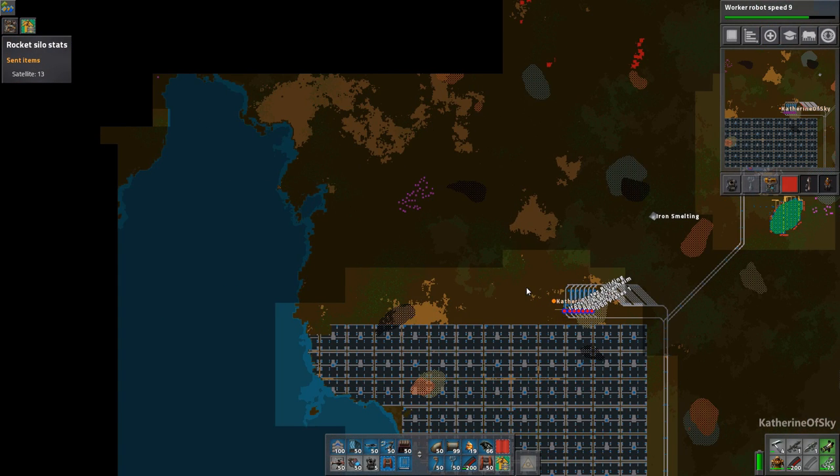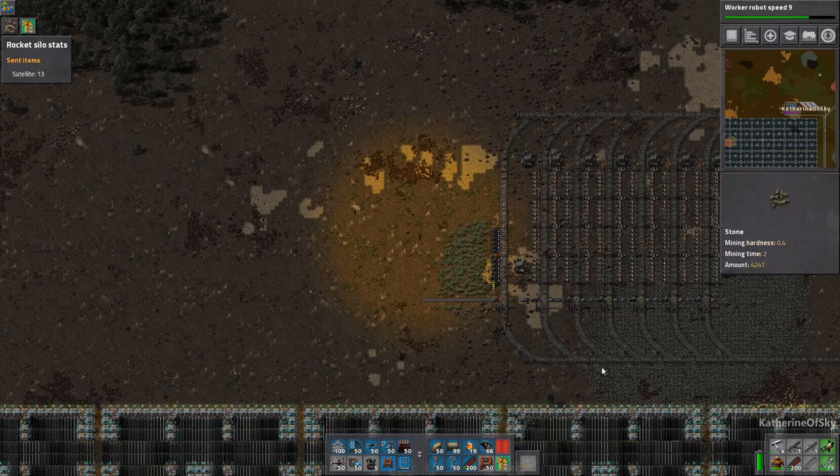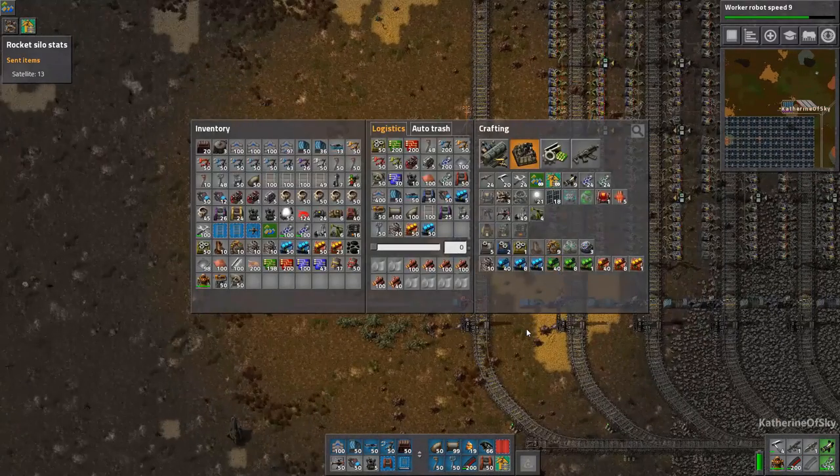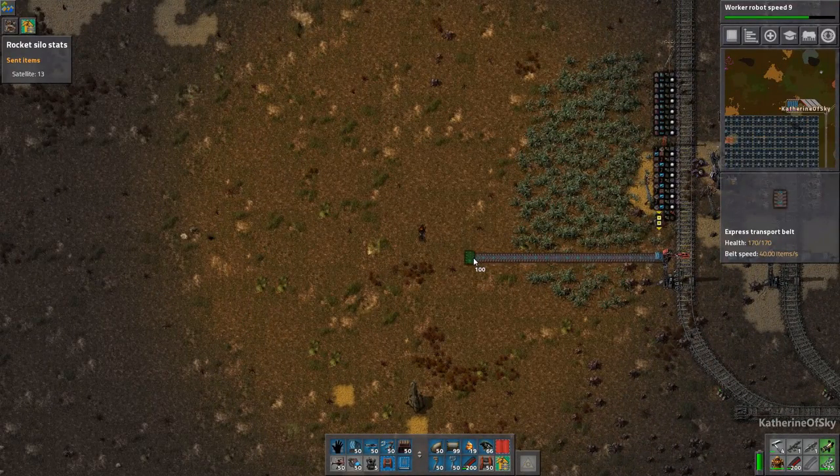My goal to start off the episode is I would love to get some fuel for the trains. To do that, we're going to need some crude oil. Did I get any pump jacks? Oh, I have six — excellent!